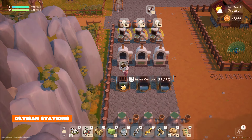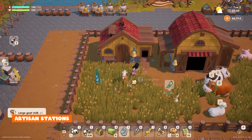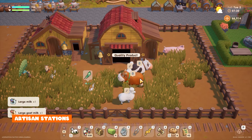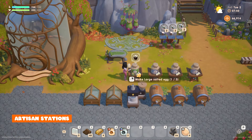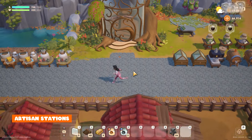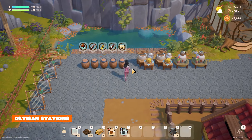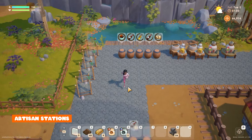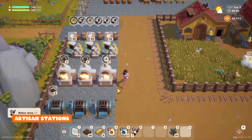Fertilizer improves your crop quality when farming and will give you a higher chance for higher quality crops. The higher the quality of the crop the more they'll sell for. This also applies when using them in an artisan station — if you put a silver quality item into an artisan station the result will also be silver. I found that placing my stations around the edge of the farm meant that not only would I have space in the middle for decorating but it was so much easier when going from station to station to collect the items after they've been processed.